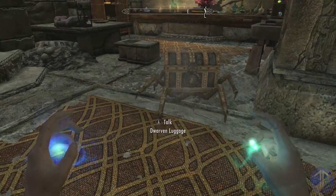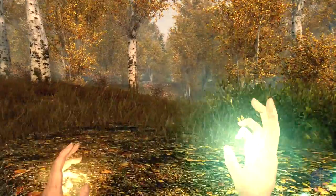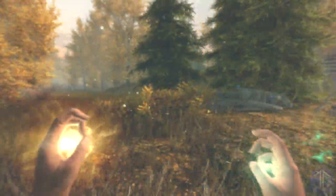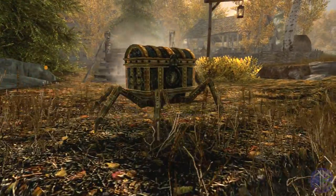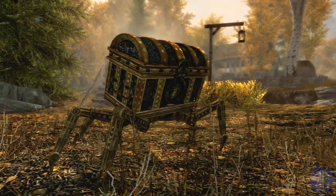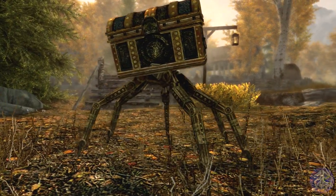You can tell the Dwarven Luggage to wait or follow you. It has a summon spell to call it to you along with all the gear you've stashed, and all items stored in it are safe — you'll never lose anything. The Dwarven Luggage can be found with Cinderian's remains when you enter the field laboratory in Blackreach. While simple, this is one I really like.